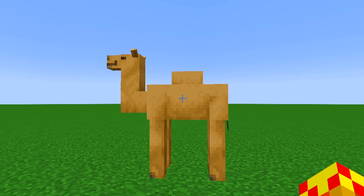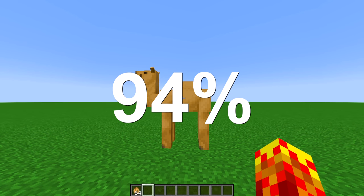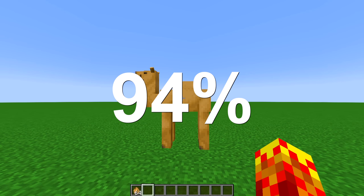This is in fact a camel, but it's only one type of camel. It's called a dromedary camel, which makes up 94% of the world population of camels, according to Wikipedia.